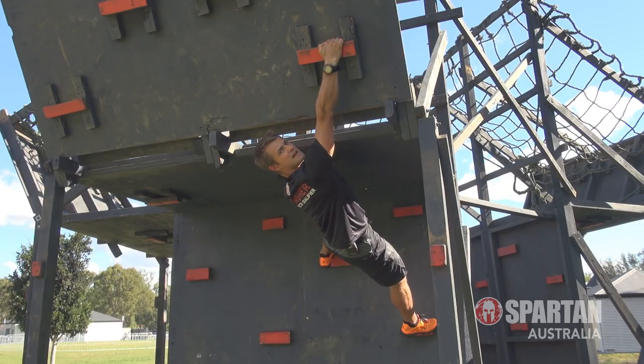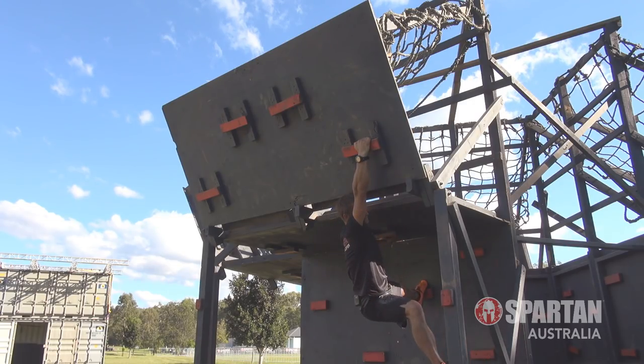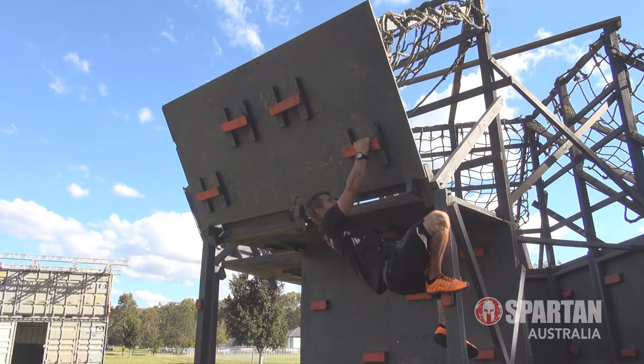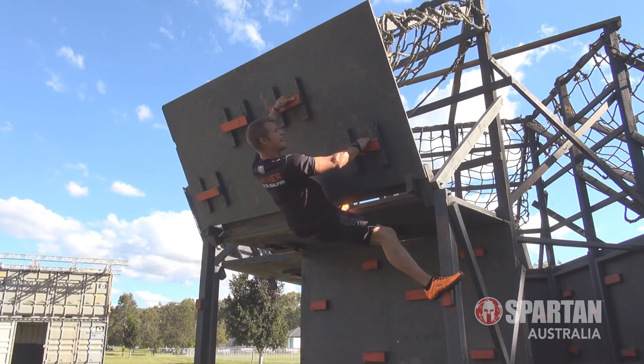To move into the final climb, we need to move our bottom hand to meet our top hand so we can continue upwards. For ladies, this is where you can step across, grab hold with your feet, and put your foot onto that block — that's where that block comes in handy. From here, just move your hand across, hold on nice and tight, and use your legs as you climb — moving your foot up, then your hands — climbing it just like a ladder.